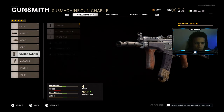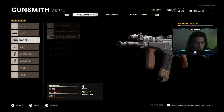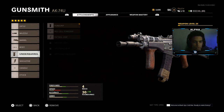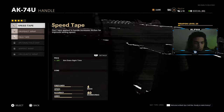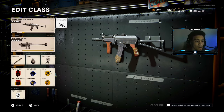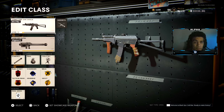I want to show you guys what I was rocking. I didn't have this handle but this is what I was using in the gameplay: for the muzzle, the Spesnaz compensator; barrel, the 9.3 BDV Reinforced; body, Steady Aim Laser; underbarrel, Foregrip; and the magazine was actually the 40-round mag. I'm currently trying to level up my weapon. The AK-74U is probably the best SMG in the game that I've used so far.